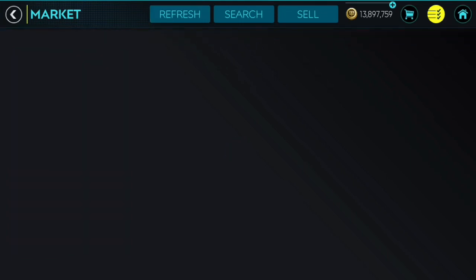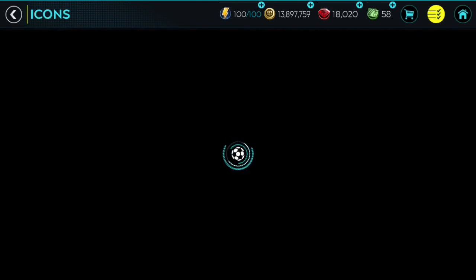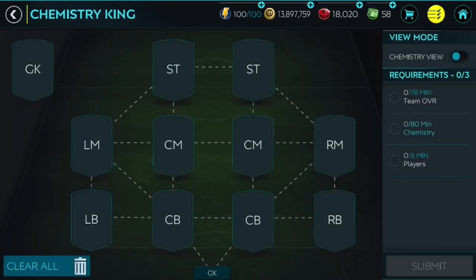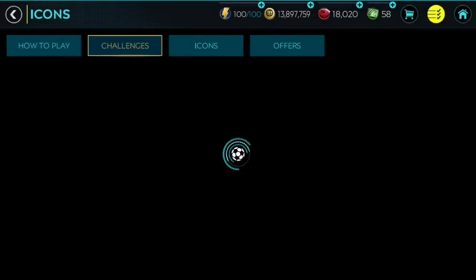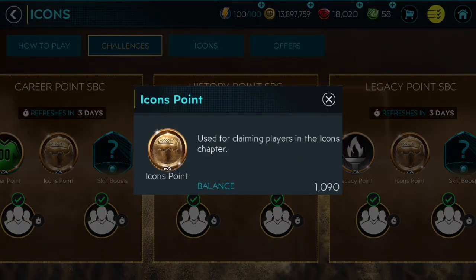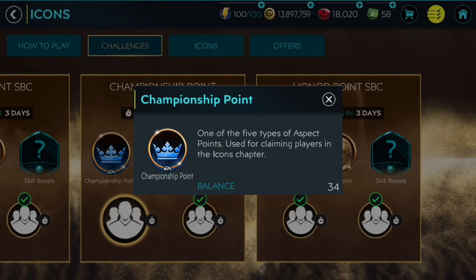I just want to inform you that I have completed all of the icon SBCs — week one icon SBCs, week two icon SBCs, and week three — I completed every single one of them. But this championship first one: you need like six players and eight chemistry with a 78-rated team, but you pretty much need to use all elite 80-plus-rated players because chemistry does not affect it with less than 80-rated players. To get 80 chemistry you need all six elite players, so this is really a waste of coins and it doesn't even give that great rewards. I've completed all of them except that one. I have 1090 icon points and I have 36 in all categories except Championship where I have 34 because I didn't complete that one.